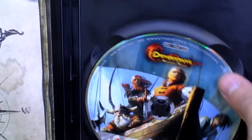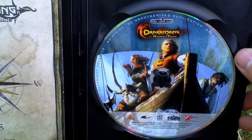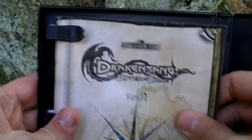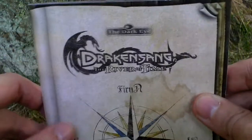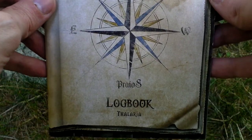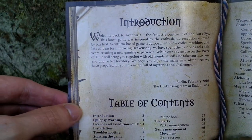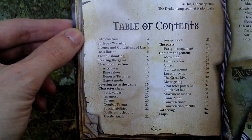Now let's open the DVD case and take a look inside. There is one DVD with the game, and then there is the game manual called Logbook. It again takes place in the Land of Aventuria. Here is the introduction and table of contents.